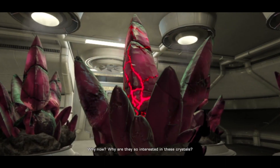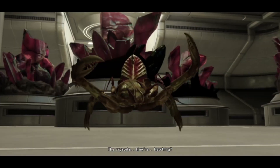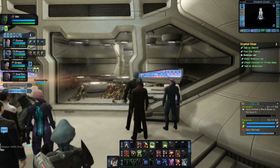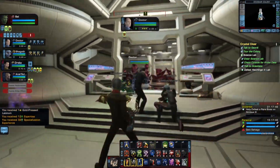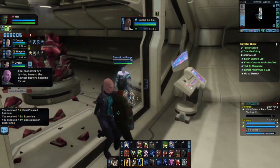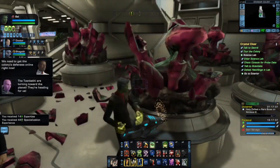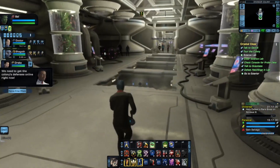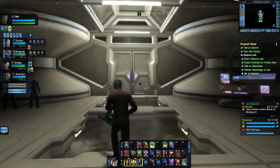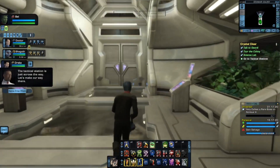Why now? Why are they so interested in the crystals? They're eggs. And to let the shield down. The Zenkafi are turning toward the planet — they're heading for us. We need to get the colony's defenses online right now. The tactical station is just across the way — let's make our way there.